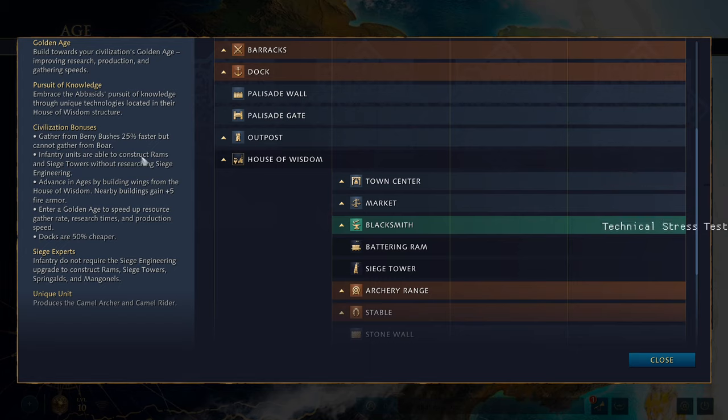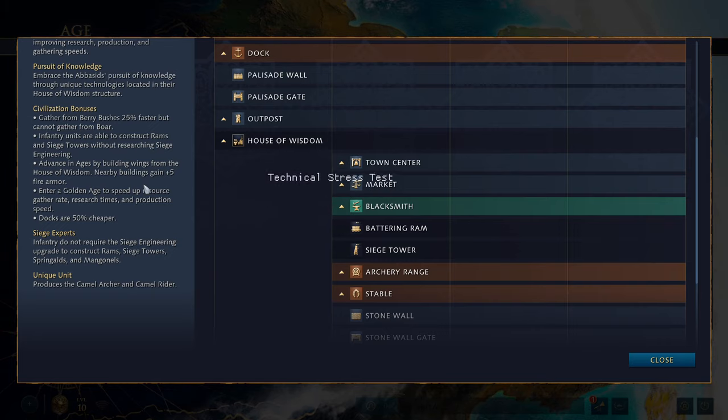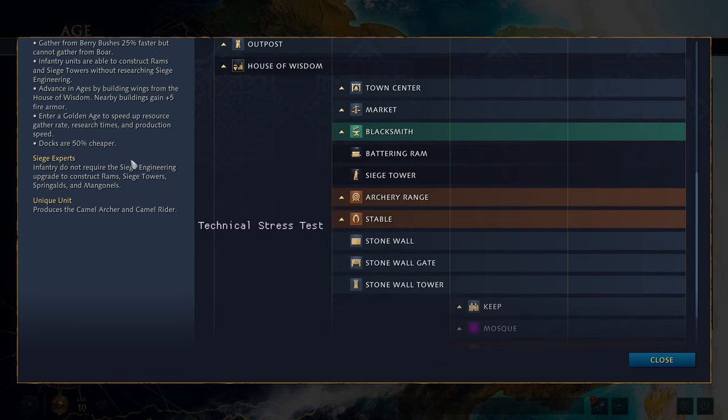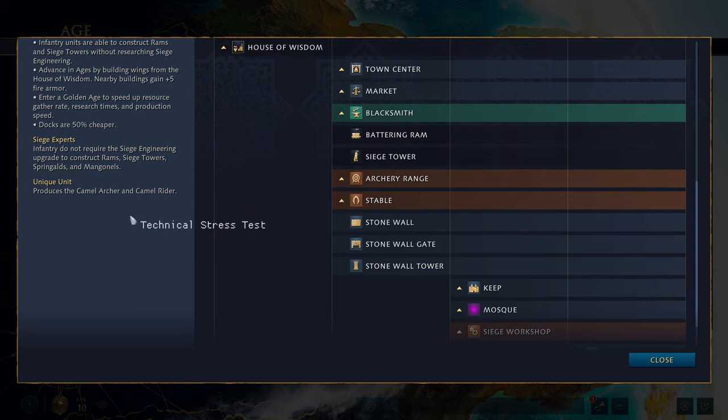Their civilization bonuses: they gather from berry bushes 25% faster but cannot gather from boar. Infantry units are able to construct rams and siege towers without researching siege engineering, and siege engineering isn't even available as a research. They advance in ages by building wings from the House of Wisdom, and nearby buildings gain plus 5 fire armor. You can enter a golden age to speed up resource gather rate, research times, and production speed. Docks are 50% cheaper, and unique units are the camel archer and camel rider.